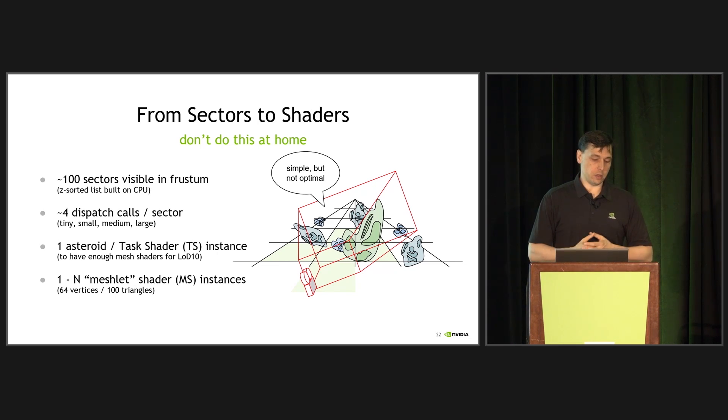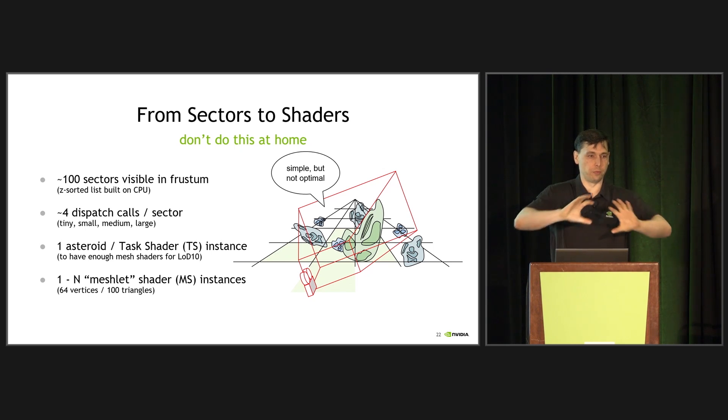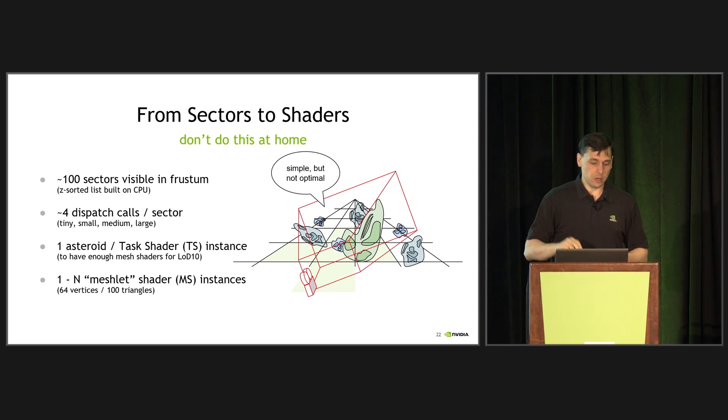So, again, trying to explain the algorithm that we used in our task shader for culling. This is where this puzzle puts itself back together. You have about 100 sectors — these little sections of our grid visible in the frustum at any point. That's actual work done on the CPU. Iterating over a list of 100 items, we can do that on a 2 GHz CPU, no problem. It's actually not much work.